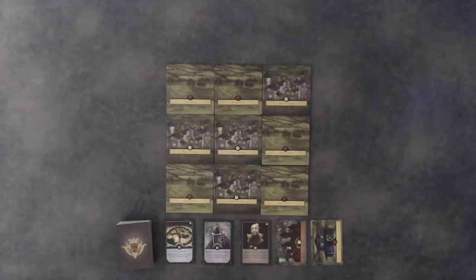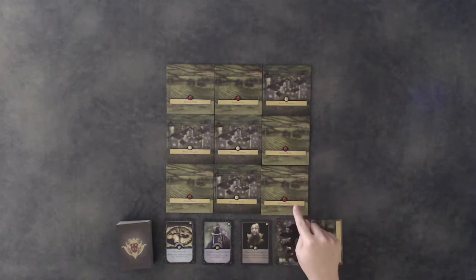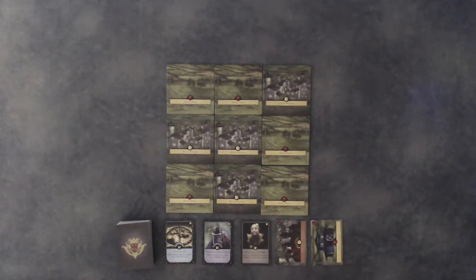To start, shuffle and place 9 of the land boards to create a 3x3 grid in the center of the table. This will be your board. Place the remaining land boards back in the box.